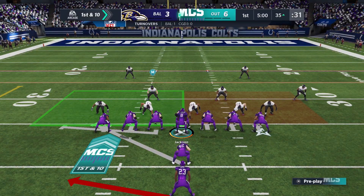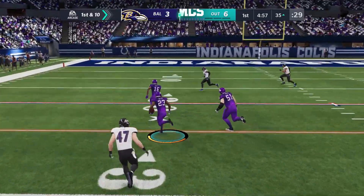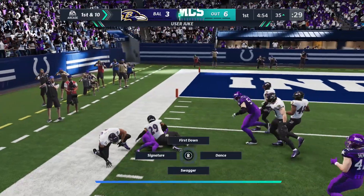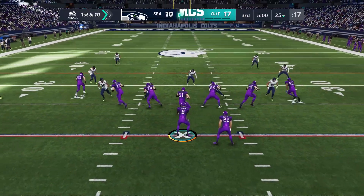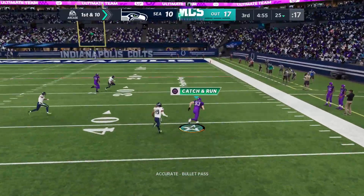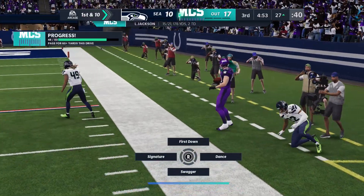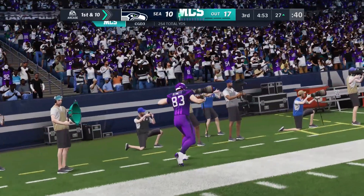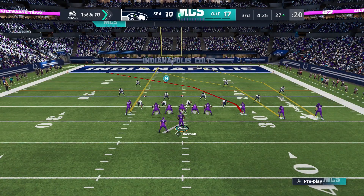This is another rushing solo, so again I'm just going through a toss to the left. Usually if you're already on the left hash mark, just run it to the right — it's okay either way. Easy yards and the solo is done. None of these solos in this sequence are defensive. Also, if you have a faster guy in the slot position — like a Tyreek Hill, Dante Hall, or Tyler Lockett — he'll be able to just go and burn the defense.